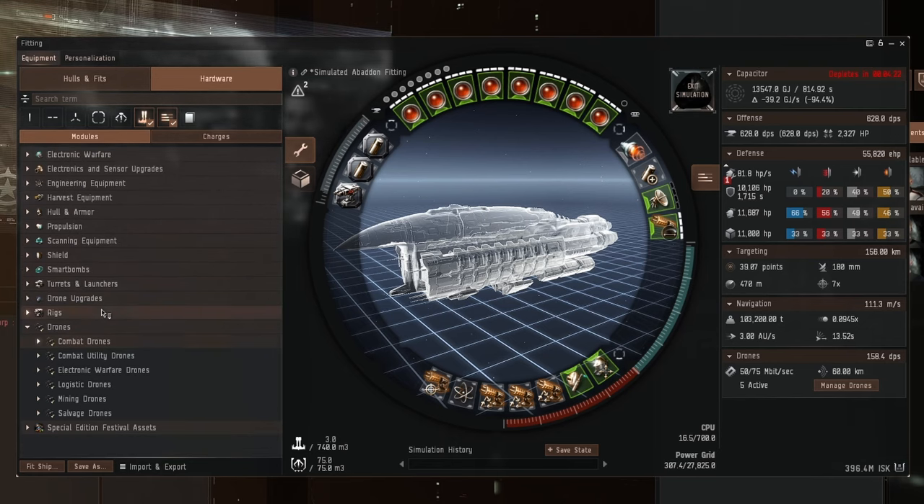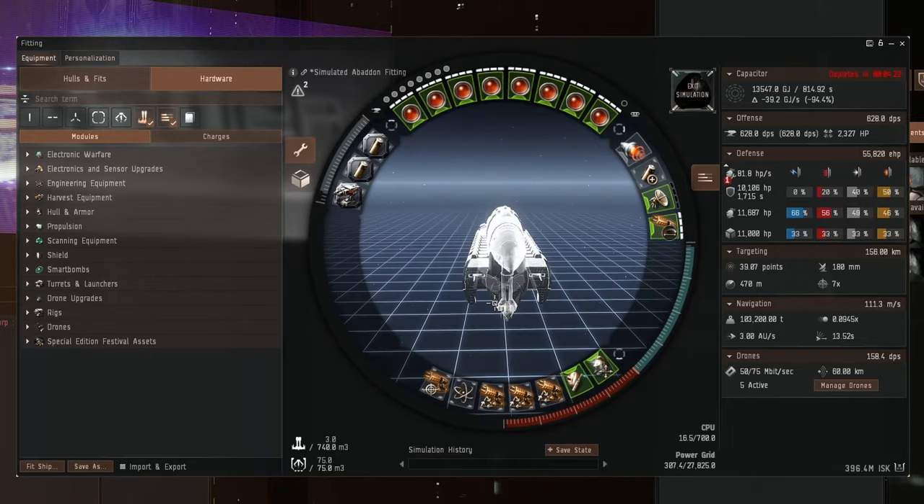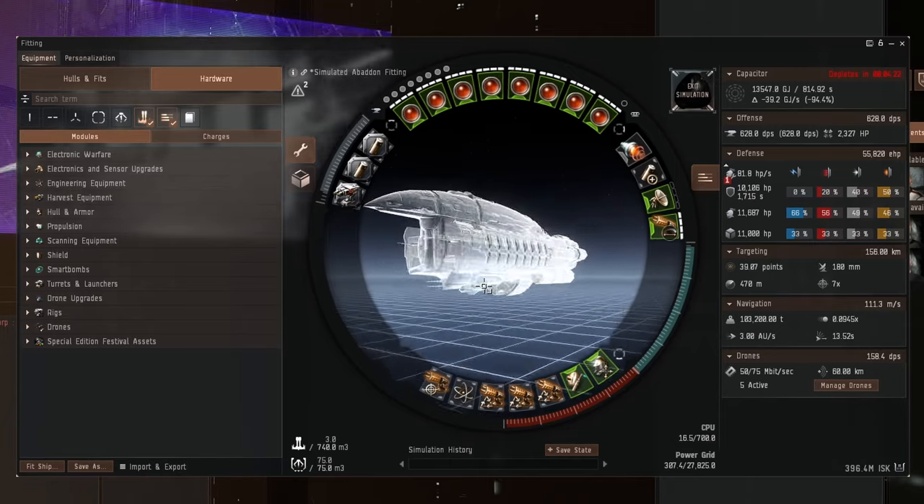I'm going to put some drones in it — five hammerhead 2s and five hobgoblin 2s just so we can be nice and lazy. The only things these would not be good against would be Angel Cartel. So that is pretty much all we can do with this absolute abomination of a fit.